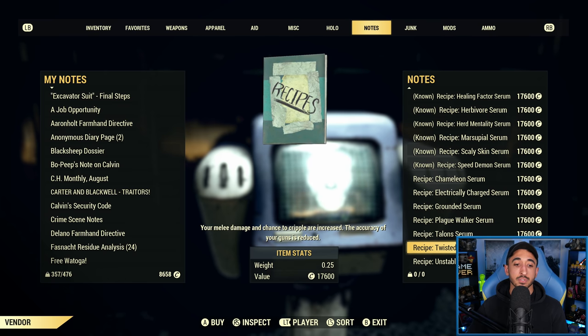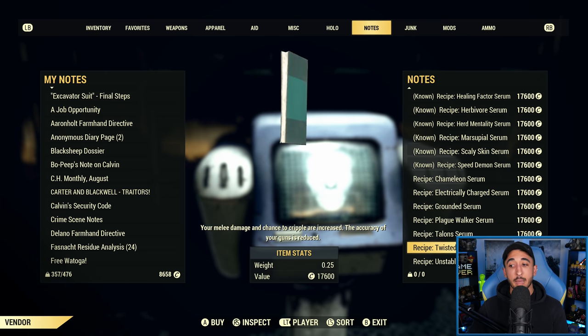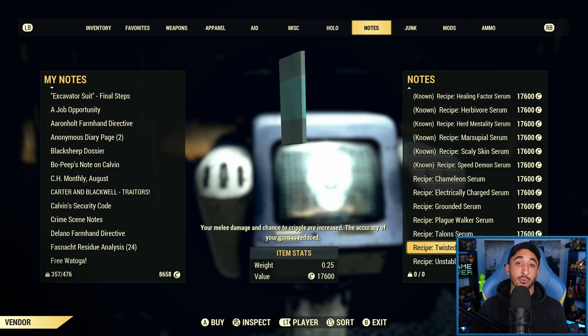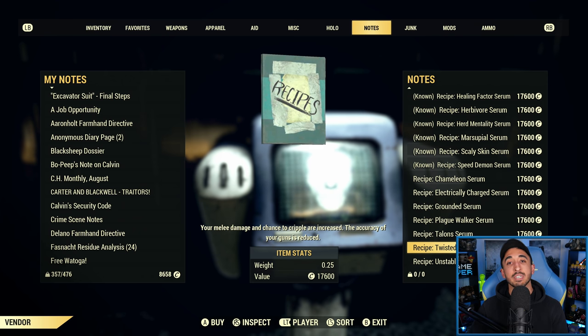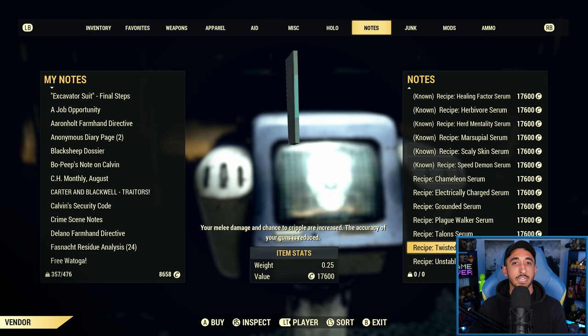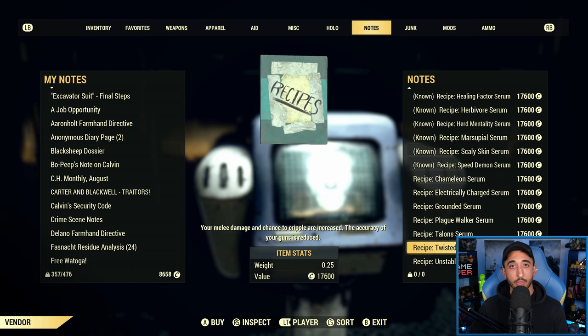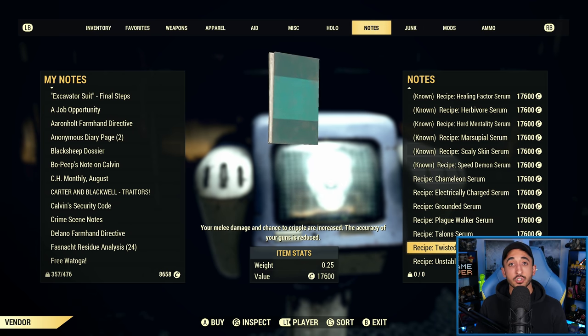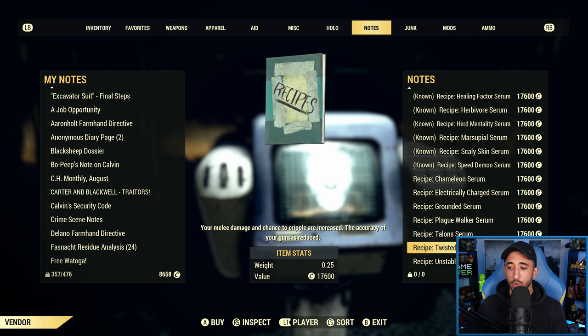Twisted Muscles is for melee damage. It increases your melee damage by 25% and gives you a better chance to cripple limbs. The downside is it decreases your gun accuracy by 50%. Even with Class Freak, that's still a 12.5% reduction — still a significant hit to gun accuracy. It should only be used if you are a committed melee build. If you ever like to use weapons or guns in the game, don't have Twisted Muscles.